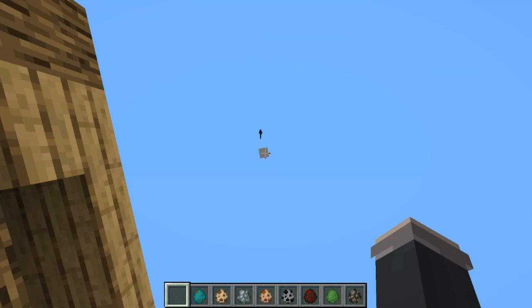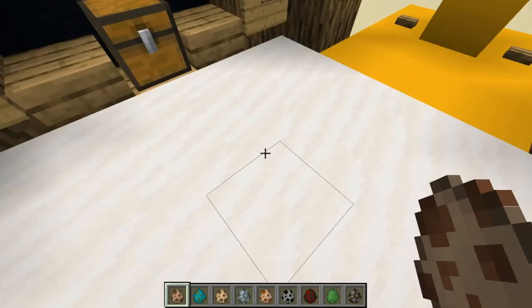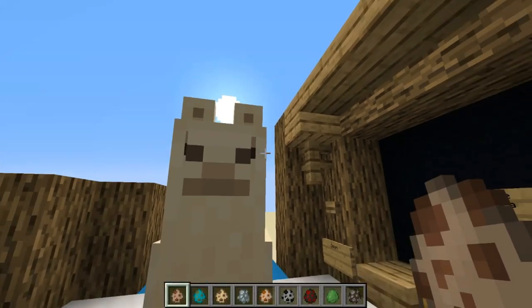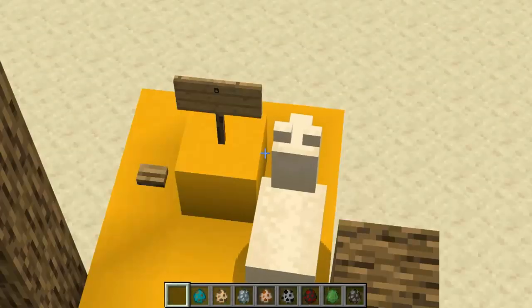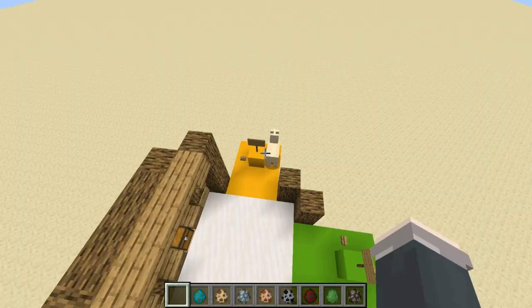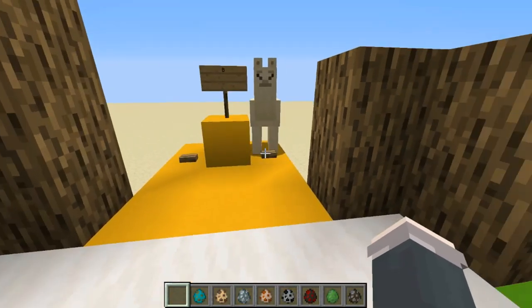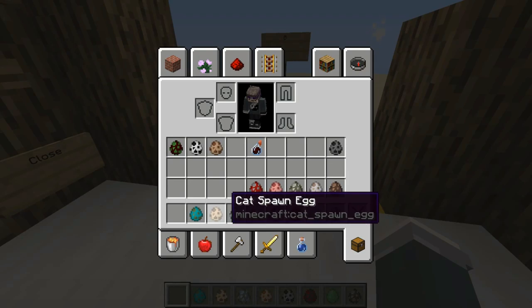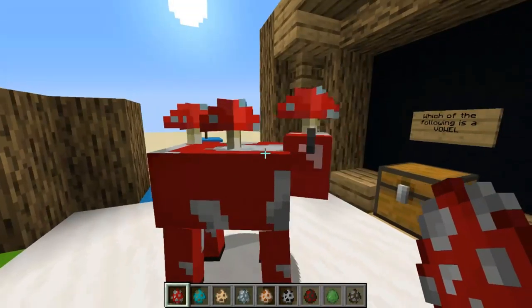Next up is the llama. Mr. Llama, this is a test of grammar — you must choose the cell that contains a vowel. Begin! He crawls towards option B. Is that correct? You have five, four, three seconds to change your mind... two, one. That was not correct, Mr. Llama. I'm sorry, but that was wrong.